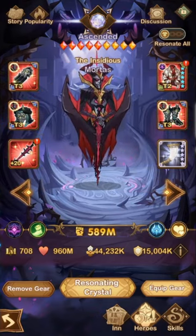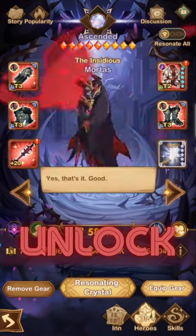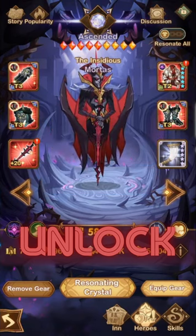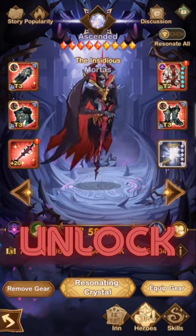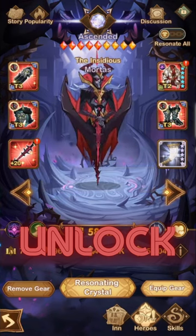The basic build on Mortis is literally just having him unlocked. Even with just a single copy, he will do incredibly well when it comes to the buffs. Getting him into the Abyssal Expedition, you do need him at Elite Plus, so getting one more copy.